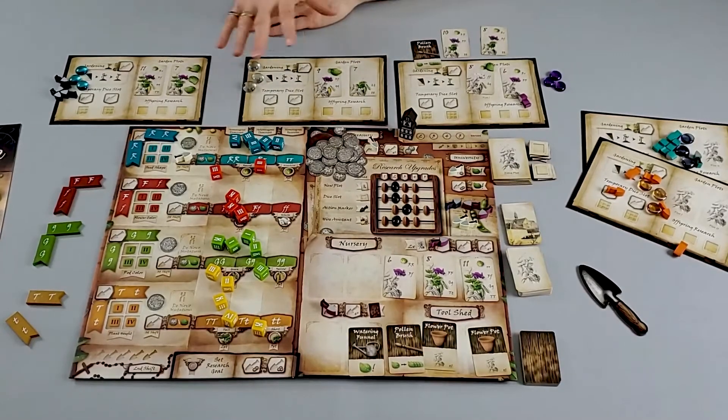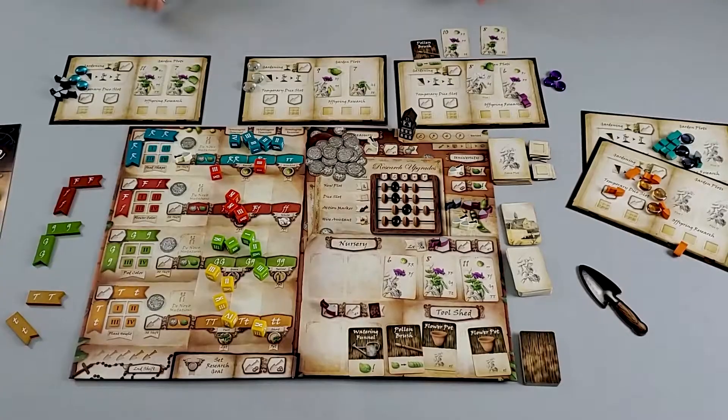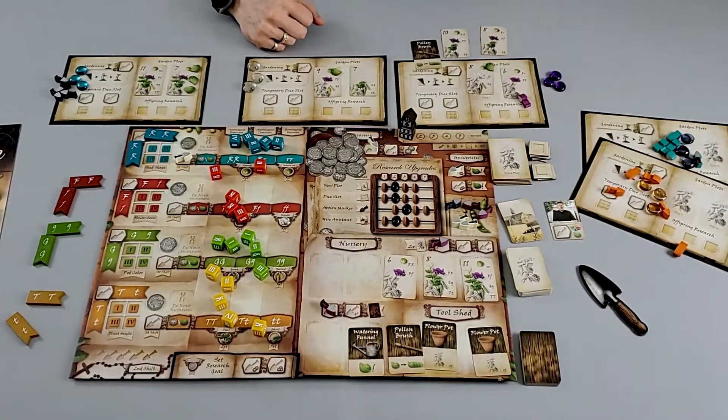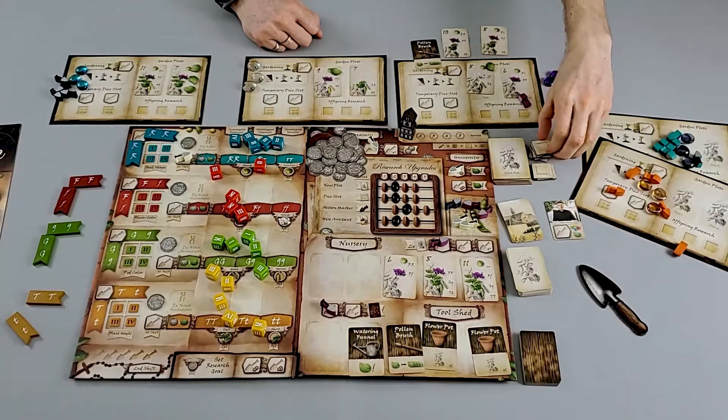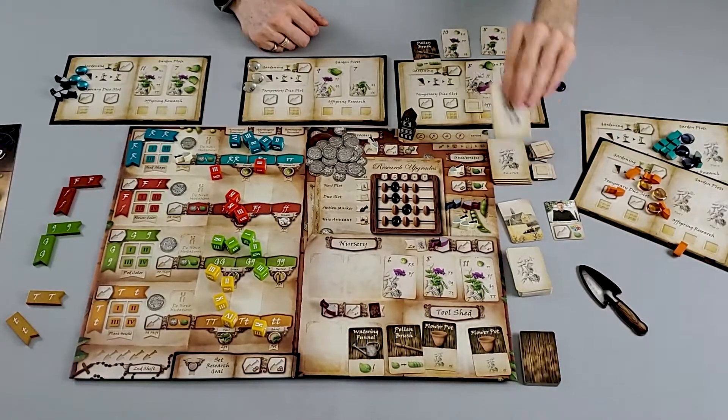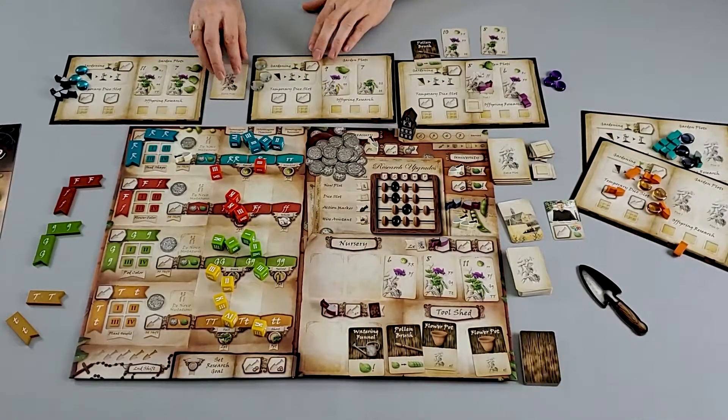After players gain all the plant resources and validate all the traits they need by gathering gene dice, we move on to the next phase where players can start buying upgrades for their player boards. These upgrades include extra assistance with special powers throughout the game, the ability to take more dice on their turn, the ability to get more actions every single turn, or even the ability to get extra plots which allow them to get more plants — and the more plants you breed, the more victory points you get at the end of the game.